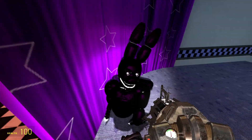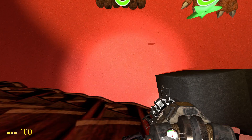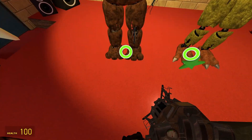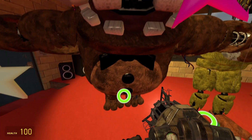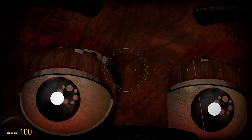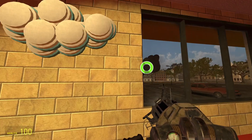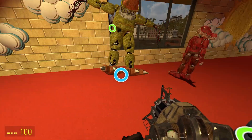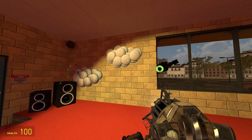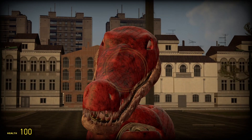Off to the next group — first up, not really models but effects: we got Withered Freddy. These three are actually just effects, so we can stick them out the window. There goes Freddy, Chica, and Bonnie.